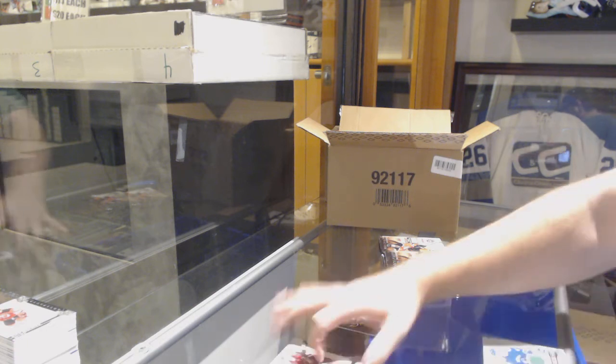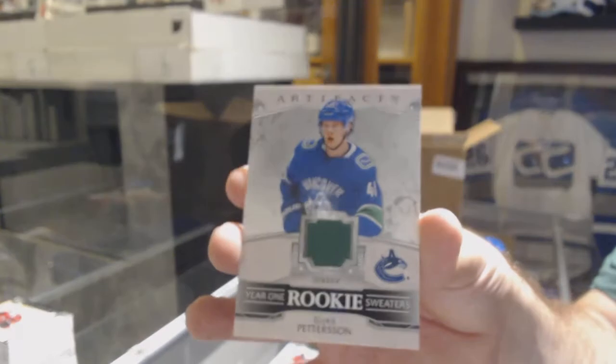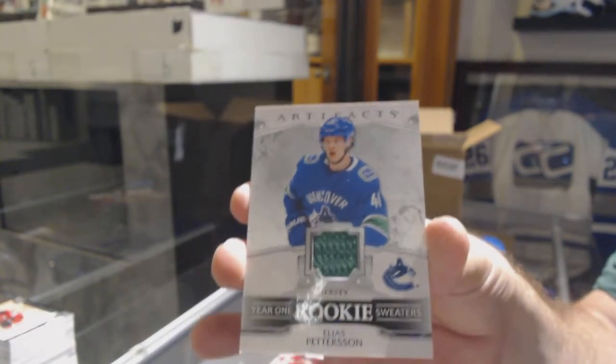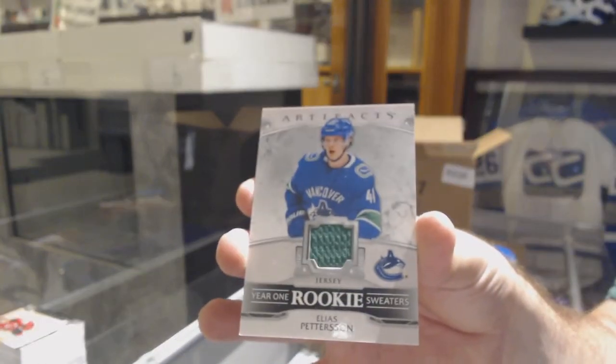We've got a Year 1 Rookie Sweaters — Elias Pettersson, Vancouver Canucks. Year 1 Rookie Sweaters, Elias Pettersson.